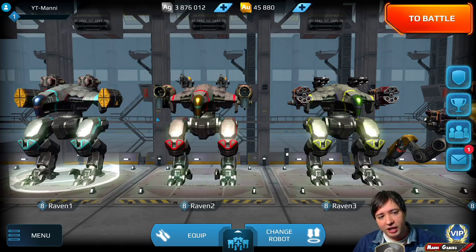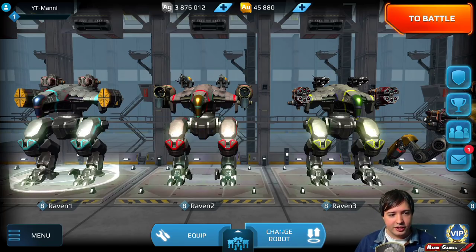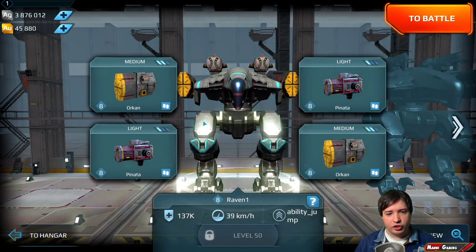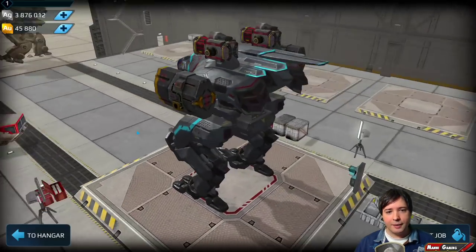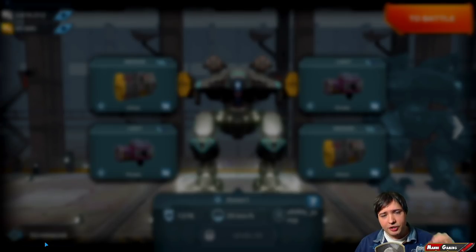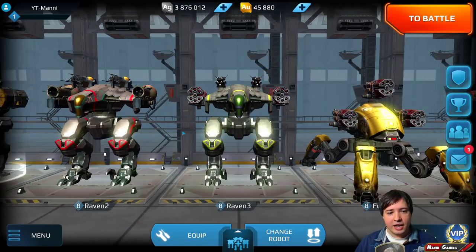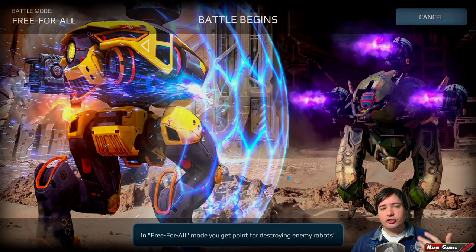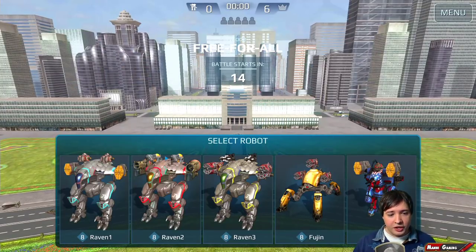They can jump multiple times and have the same armaments as a Griffin — the same weapons. As you can see we have the same weapon systems, just differently mounted. It even looks like a Griffin. The first one jumps twice and must land to jump again, basically a two-jump ability that regenerates on the move.